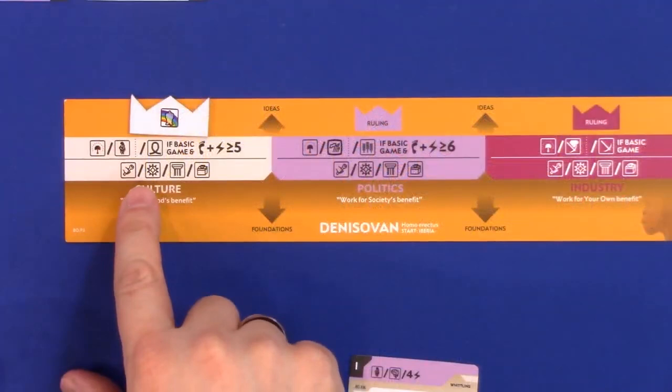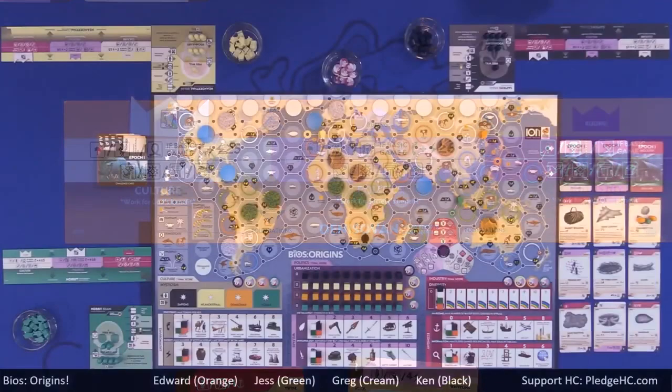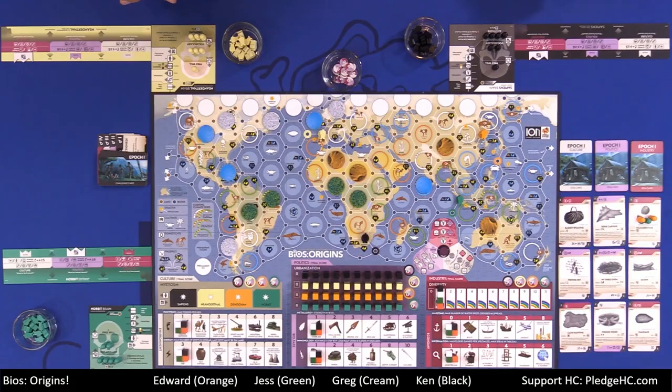The second action is invent. This allows you — now that you have elders bidding on the market cards — to actually claim those cards. As long as there are a minimum amount of elders on a given card and you have at least one elder on that card, on your turn you may claim it. Let's go over the anatomy of one of these idea cards first.